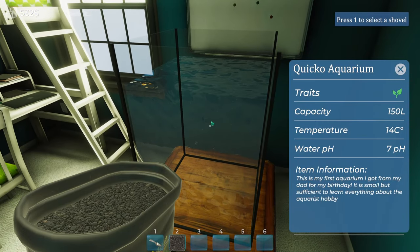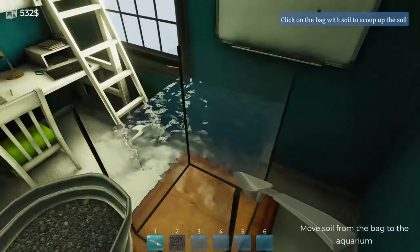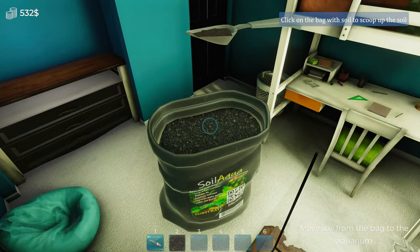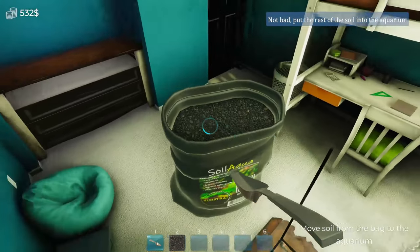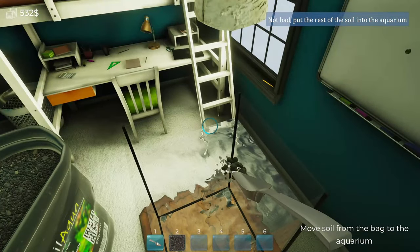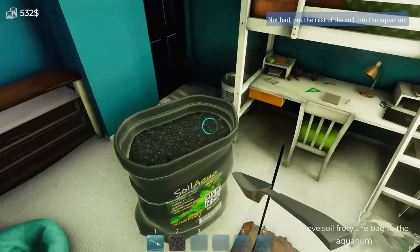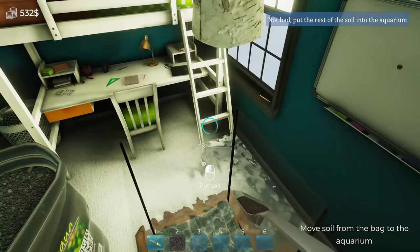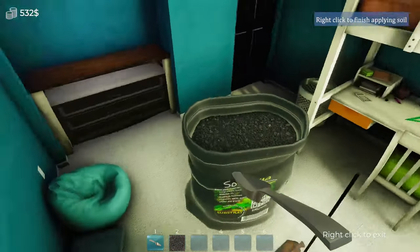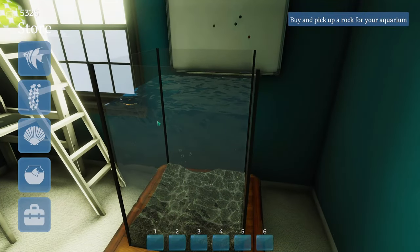Press Q to inspect, press 1 to switch to the shovel. We scoop up the soil and put it in the tank. That wheel shows our progress. Right click to finish and right click to drop. Now we need to buy a rock.